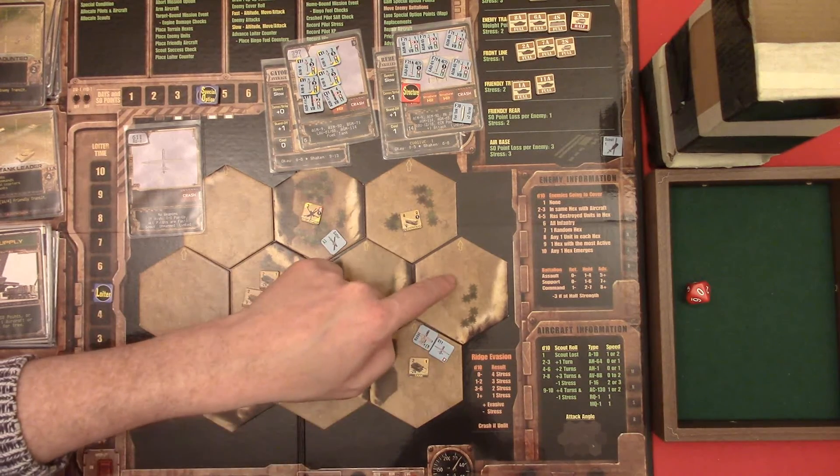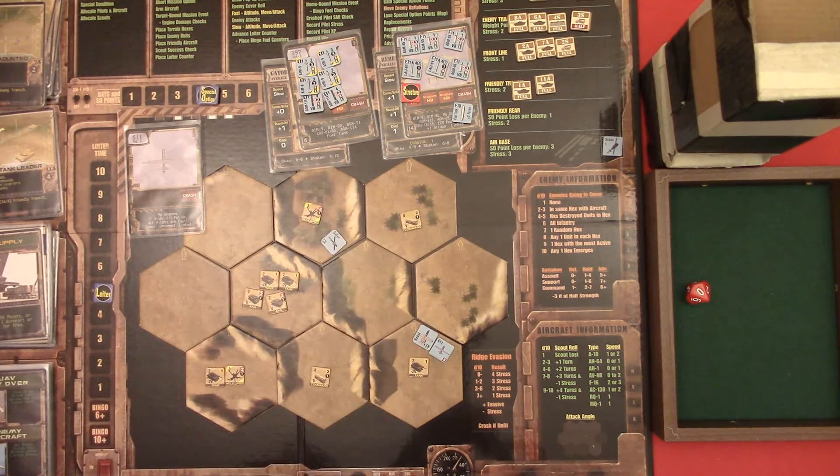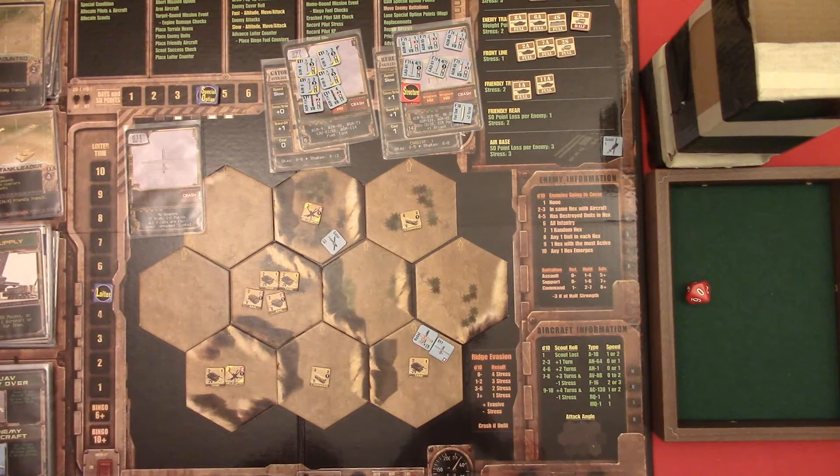So if the drone stays here, we should be okay. Next turn, Gator can take down the helicopter - I hope. It's gonna have to pop up to high altitude, but we're gonna have to do that anyway. Let's see how that works out.